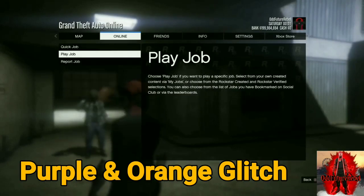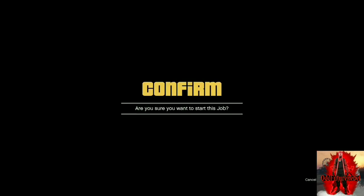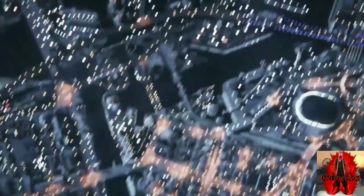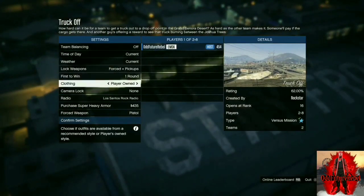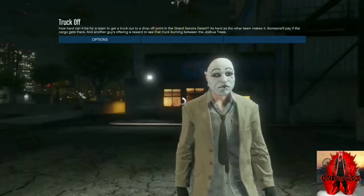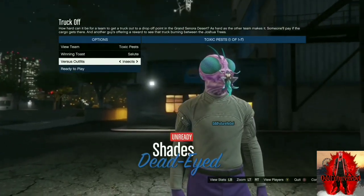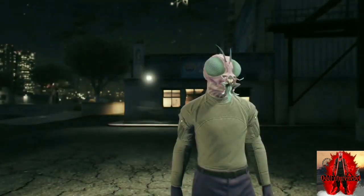Now go to online, go to jobs, pay jobs, Rockstar created, go down to versus, and start up truck off. Once you launch the mission, make sure under clothing you put it on themed. Confirm settings and invite a stranger or a friend. Once they join, push play and launch the mission. After the mission loads, go to versus outfits and put it on insects. Make sure you have the purple joggers — if you don't, jump to the team with the purple joggers.